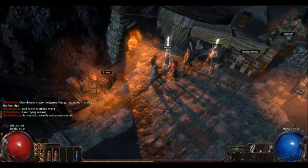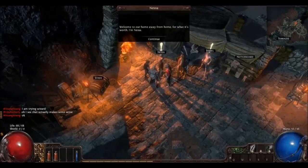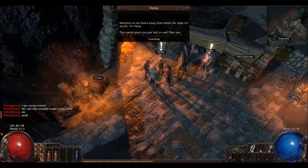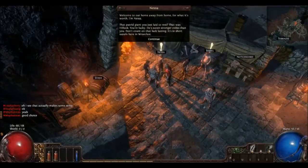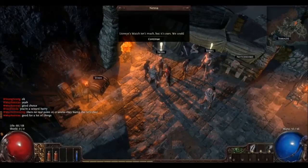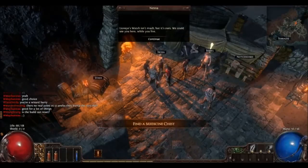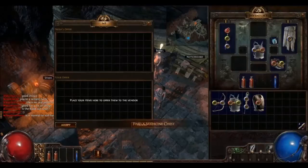Followed by, in this game, yellow and orange — orange being the unique, the most powerful. Sometimes a little odd in their stats, but usually the most awesome.